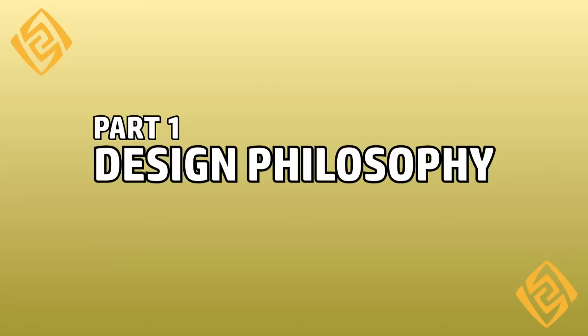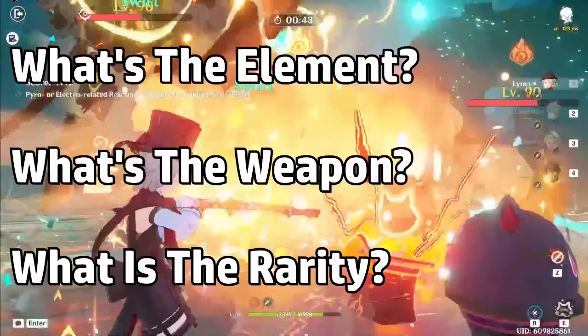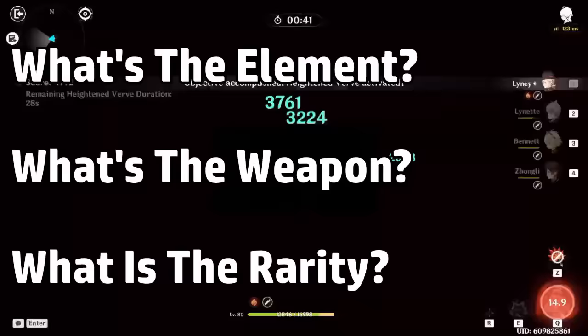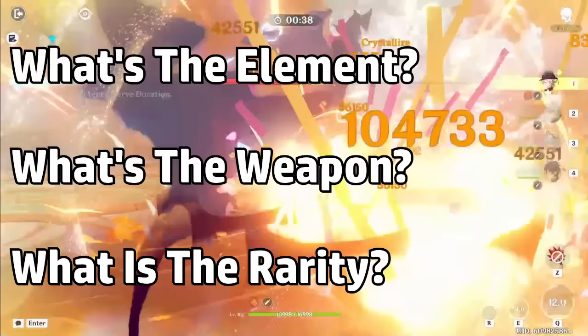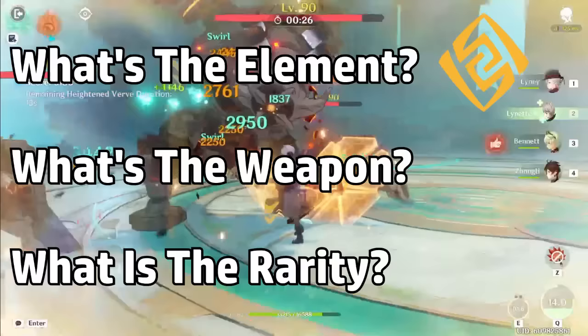Let's start off with my design philosophy. First, I had to consider the element and weapon. We have a lot of characters who are charge attack focused, so I wanted to pick an element that would work well with all of them. When it comes to flexible elements that don't disrupt most team comps, there was either Anemo or Geo. After a lot of back and forth, I eventually chose Geo because I believe it's ever so slightly more universal than Anemo.